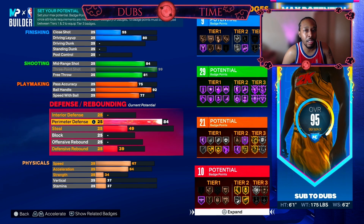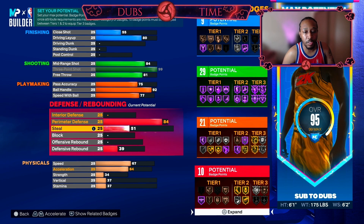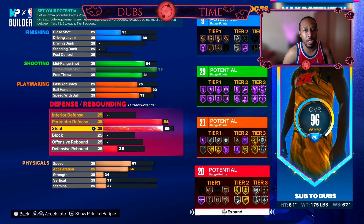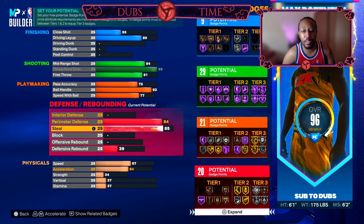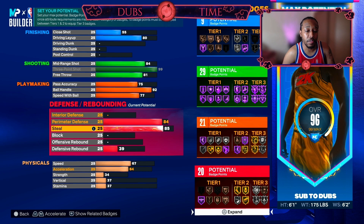I don't like seeing any build in this game have no defense — that's just my personal preference. Steal I'm going to bring to 85. Believe it or not, silver Glove on these smaller builds works just as well as Hall of Fame — I already tried it on other builds, so just trust me on that. Having silver Glove and silver Intercept is going to be plenty enough for you to help on defense.